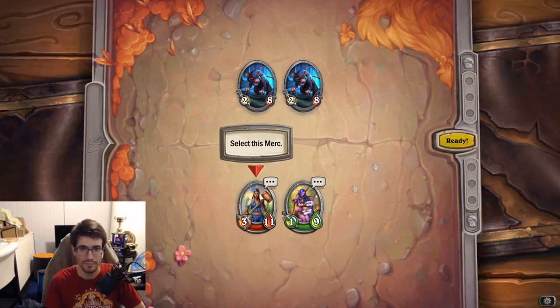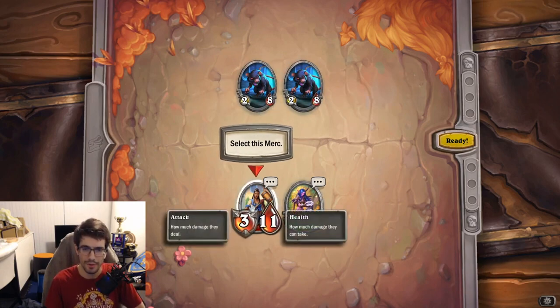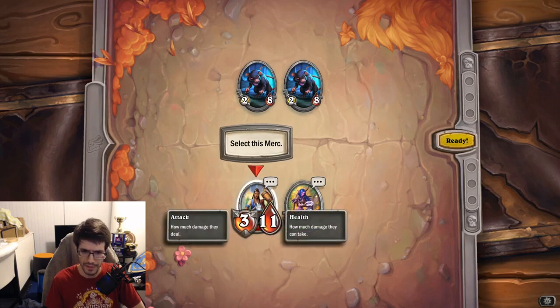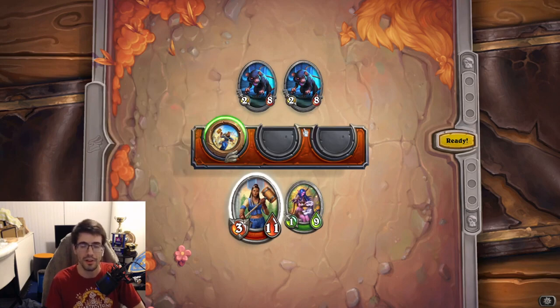This is what the board looks like. You have your mercenaries here — short form is 'merc' — and your opponent's minions up top. These are small rats, but over the course of the game you'll fight bigger minions, other mercs, and bosses. Each merc has an attack and health stat: attack is how much damage they deal, health is how much damage they can take.